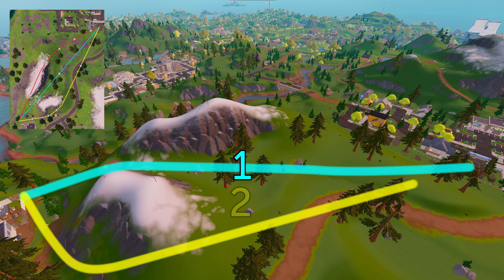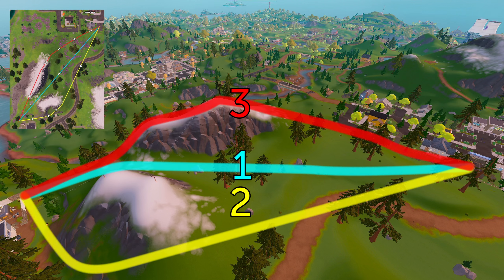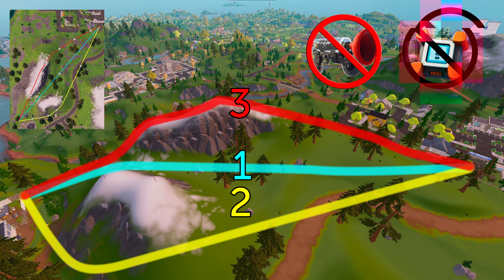If I asked you which of these paths will get you from point A to point B the fastest, which would you choose? Assuming you have no mobility items, nothing like that, just your normal movement.